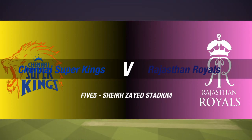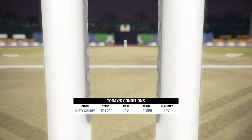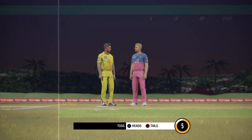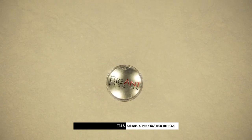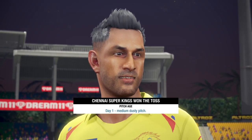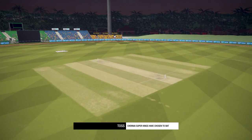Here's a look at the Rajasthan Royals vs Chennai Super Kings at the Sharjah Cricket Stadium. Here are the two playing 11s. This game is Cricket 19, which you can play on PS4, Xbox, and PC. We're going to have MS Dhoni and Steven Smith at the toss. MS won the toss and the CSK's favor — Chennai Super Kings have won the toss and elected to bat first.